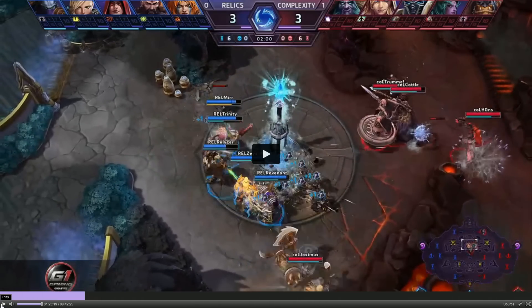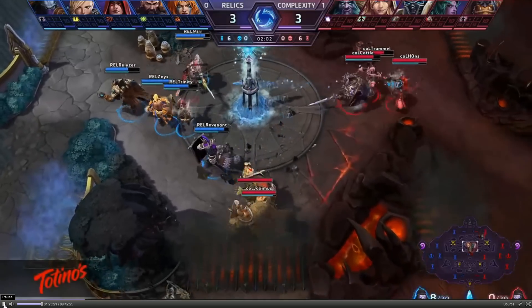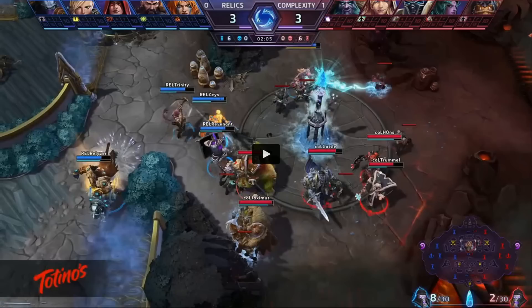We can see the Shrine fight just starting to happen. Teams are on fairly even levels, with Complexity a little bit ahead. The first thing we notice is that Sonya is not using her Whirlwind. She doesn't need to in this situation because she's already doing enough damage with the Helmbreaker team to clear up the demons — especially with Johanna and Night Text Pawn. Not wasting her Whirlwind is important, as it's going to be incredibly useful in teamfights.